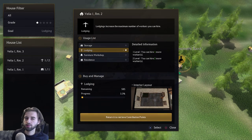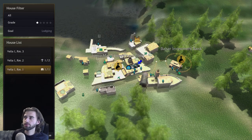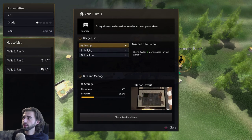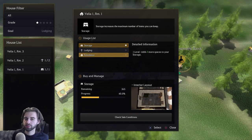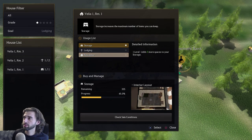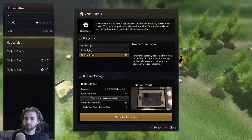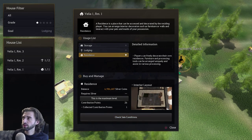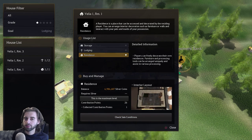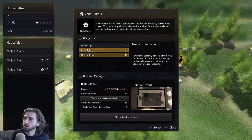Now you'll see on the left that both houses have been selected. Press circle to leave this menu and navigate to Velia 1 room 1. Click on it and you'll see there's an option for a residence — we actually want to change this to a residence because we need somewhere to cook our beer. Click on the residence option and change usage to residence. This will allow us to cook in our residence rather than have additional workers we don't need for this tutorial. If you want to expand the Velia empire more, purchase a different house for residence to save contribution points, and turn this building back into lodging later.